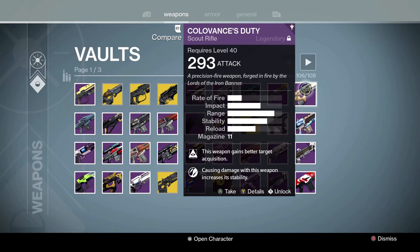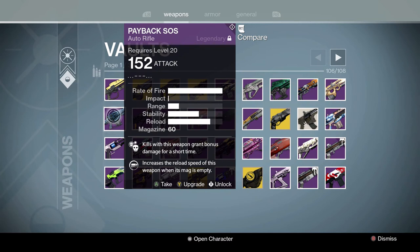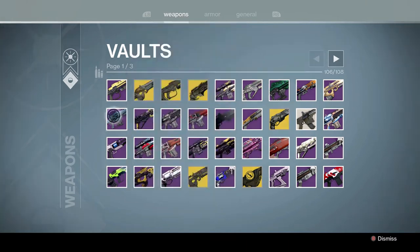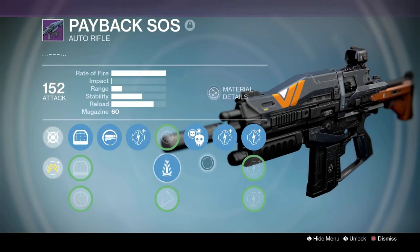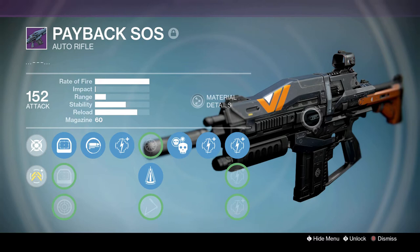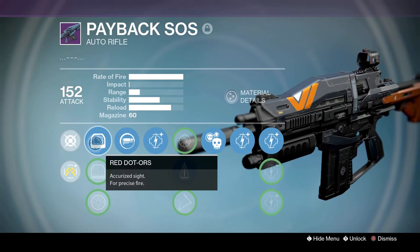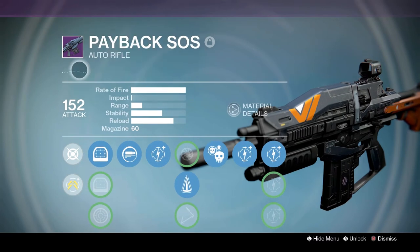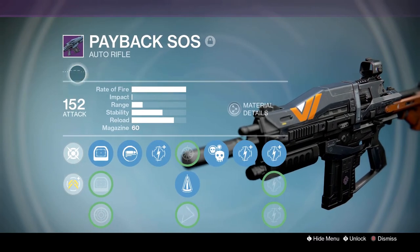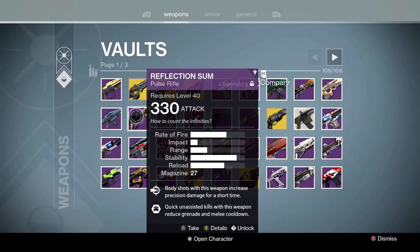Colavance's Duty — an older Iron Banner scout rifle. Good gun, I think it hit like a truck. Then we've got the Payback SOS — so funny. Fun fact: this is my very first legendary gun of all time. The Payback SOS — you never hear anybody talking about it. It is the Doctrine of Passing archetype, really fast archetype. I got Spray and Play, Crowd Control, Perfect Balance — decent roll, not great. I never understood the name — maybe it's SOS in Morse code.